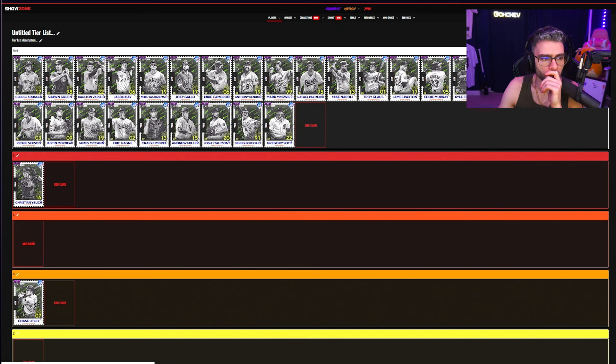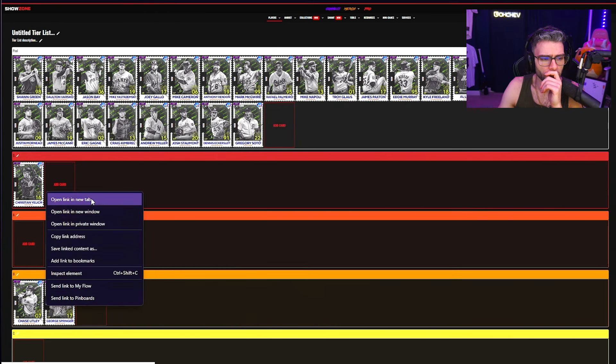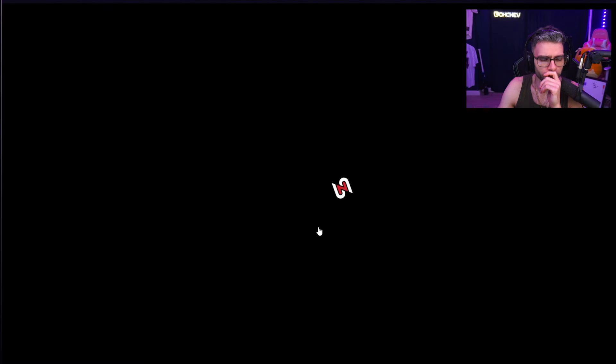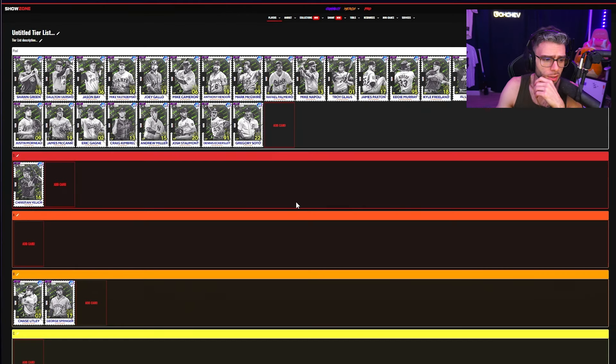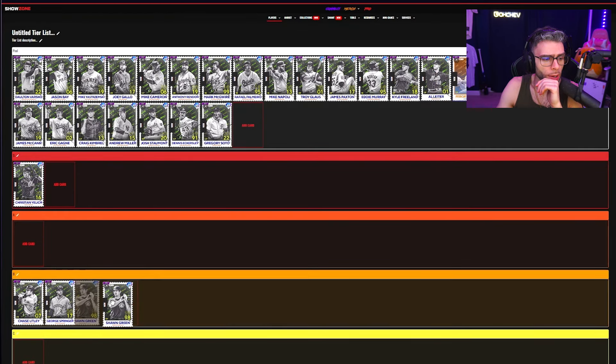George Springer: B tier, because he's not really playable in his primary position. A slow center fielder — I don't care how good your defense is if you're slow out there. Really good offensive stats though, very solid.